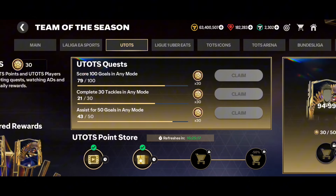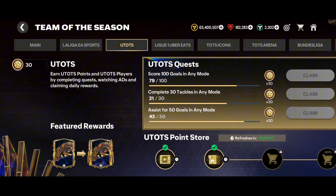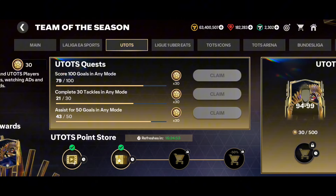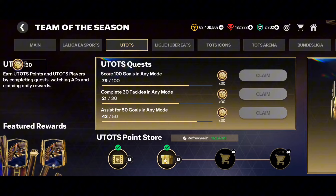Don't forget to like and subscribe to the channel. Now it's confirmed — it's officially announced that the UTOTS quests will reset after seven days. Most of you are asking: we completed them on the first day and the next day they are still finished. That's because they refresh after seven days, so you have to wait. On the next Thursday you will be able to complete these three again and get your 90 points.